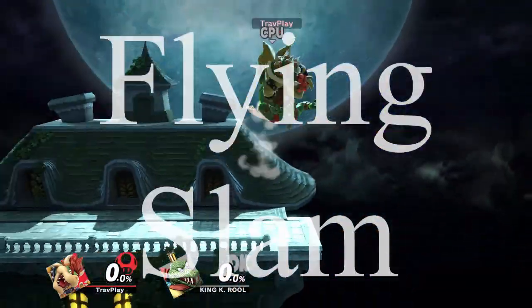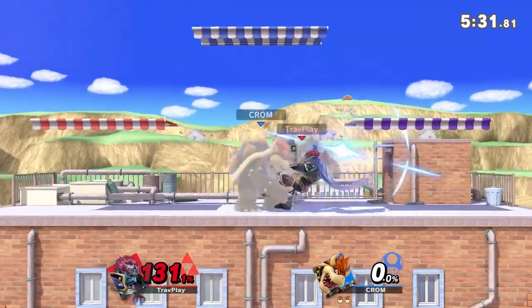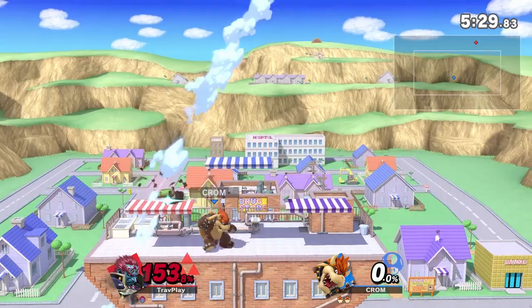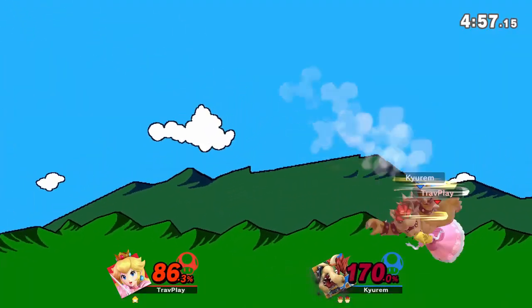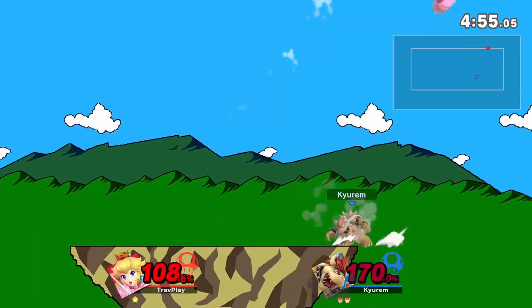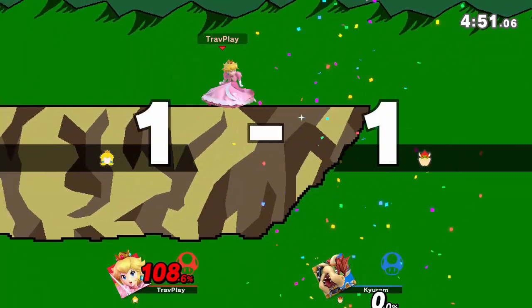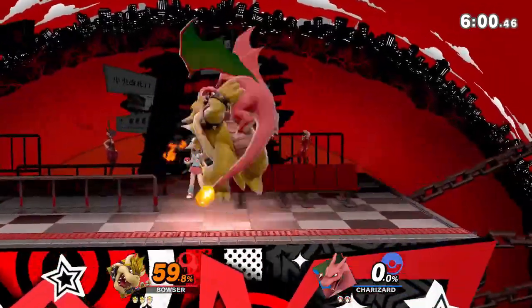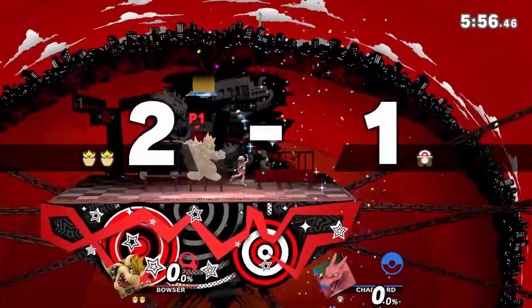Bowser's Flying Slam is where he grabs you and takes you on a flight with an explosive crash landing. It can kill early, especially if he lands on a ledge, but the main thing to respect is the ability to grab you while in the air. So don't sit there in your shield when he comes down to you from the air — move away, give Bowser some distance and respect this move. Bowser can also use this move to carry you off stage and send you to your death, so watch out for this grab near the ledge.